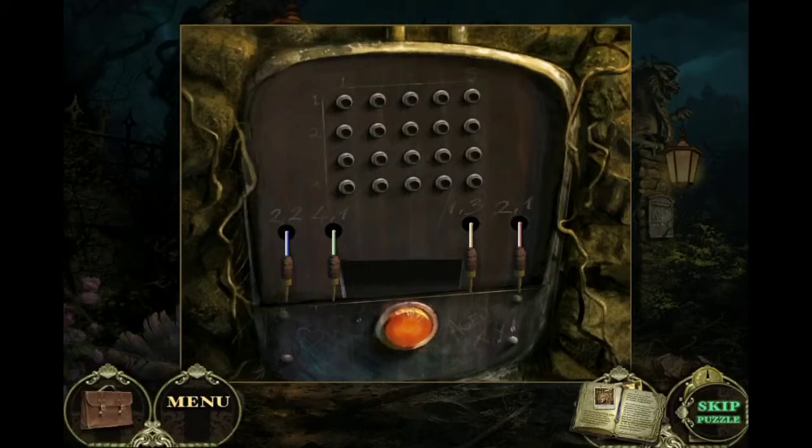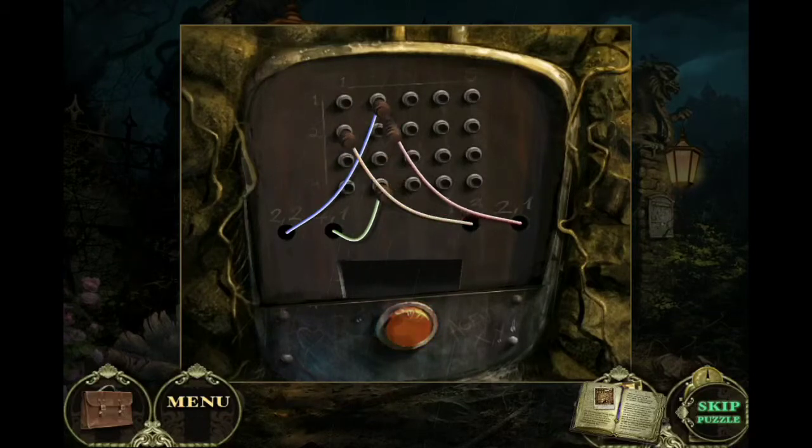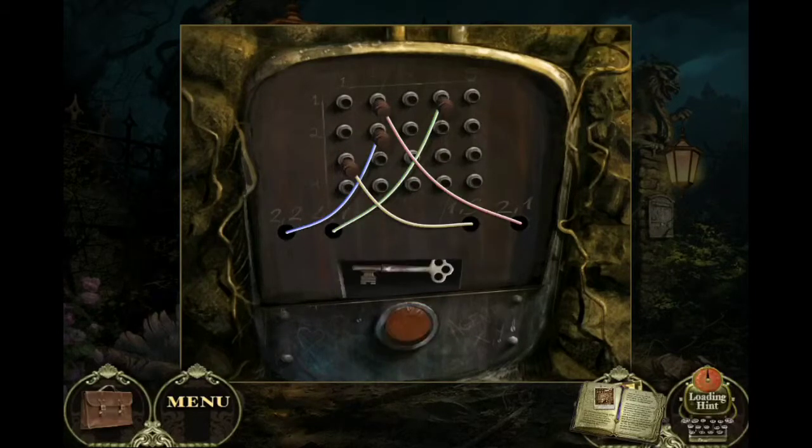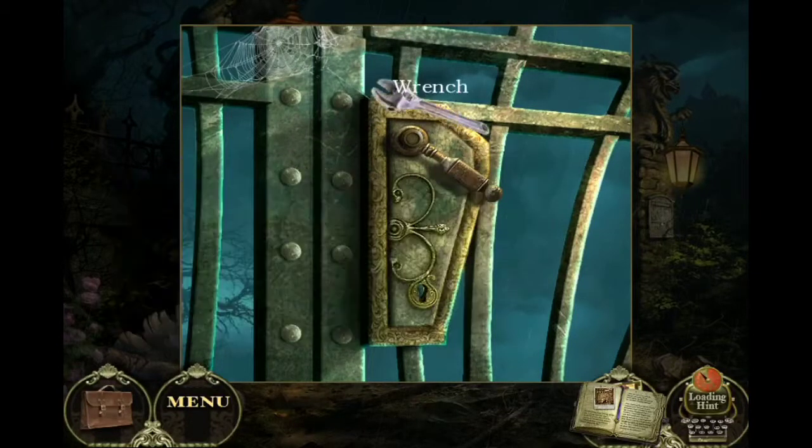It has like coordinates. Two-two... I know this is supposed to be tricky so I'm going to try it backwards. This is four-one so I'll try one-four. I can't do coordinates. Let's try three-one... one-two... Oh, just skip puzzle. Thanks for the key, dude! That's still a wrench, okay.